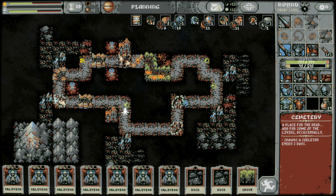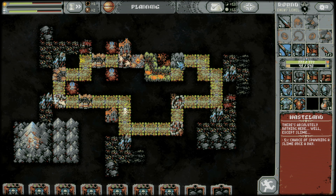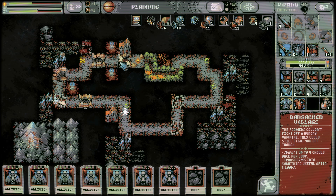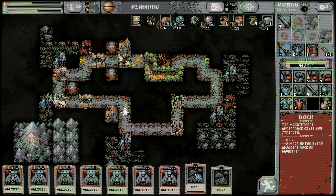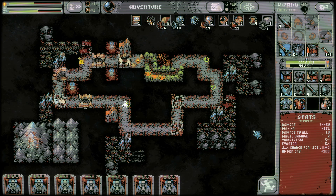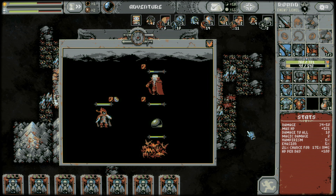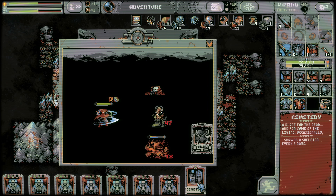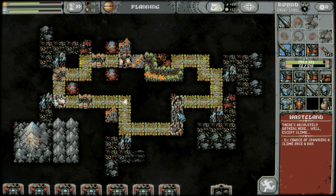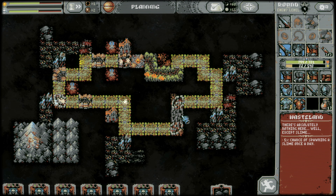I should have waited till that fight was over, but I'm probably leaving this fight maxed out anyway. We do another grove here — this will keep the ransacking a little bit easier for us. Do I have any tiles I need to activate? I do — let's do that. Should we do like a full skeleton alley here? It could get kind of scary, but it's also cool — let's do it.